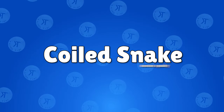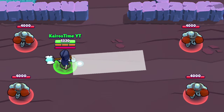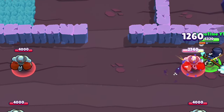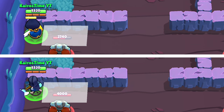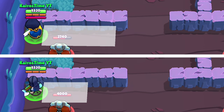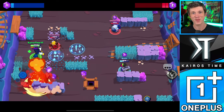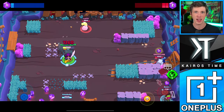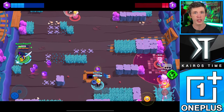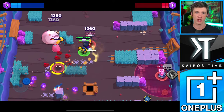Mortis' second star power is Coiled Snake. With this star power equipped, Mortis gains a dash bar, and after 3.5 seconds of charging that bar after Mortis reaches full ammo, his dash range is increased by 75%. That's close to a two-tile increase, which moves Mortis from having the shortest attack range in the game to having the fourth shortest ranged attack in the game. The additional range is really nice for Mortis because it helps him get a lot closer to enemies if he's willing to wait long enough for it to charge up.